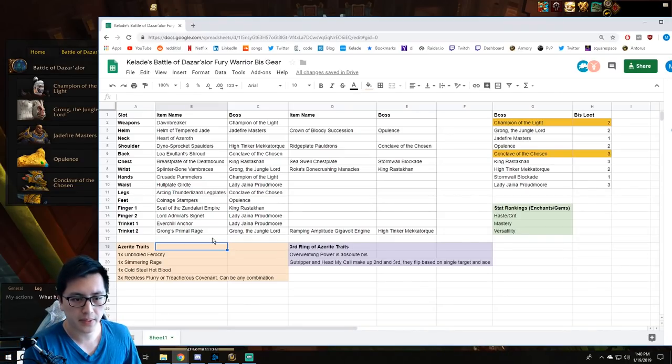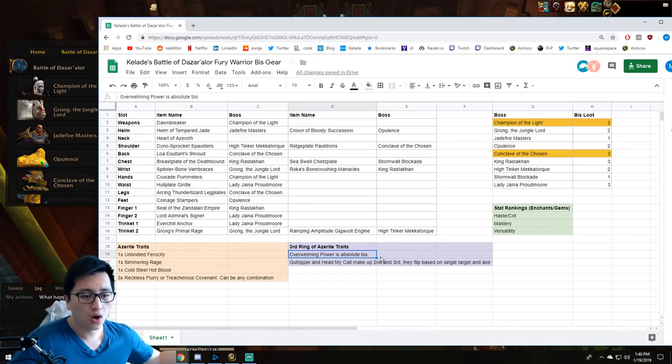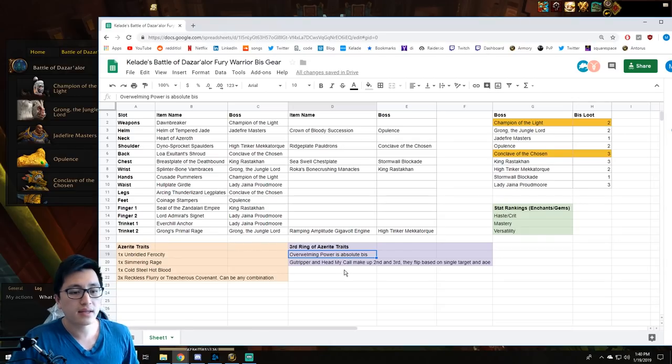You can kind of just use the same gear setup for AoE and single target. As far as for the third ring of traits, it's the same as it's been all expansion: Overwhelming Power is the best trait still, then Gut Ripper and Heliocal come afterwards. Gut Ripper is better in single target and Heliocal is better in AoE, but they're relatively similar. This is very important because some gear might look better if you only pay attention to the first two rings, but if that Azerite piece doesn't have Overwhelming Power and the competing ones do, it will lose in power.